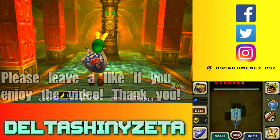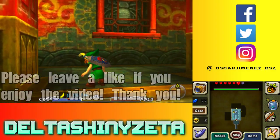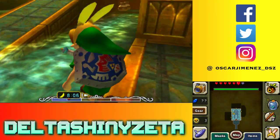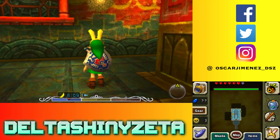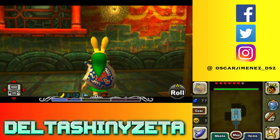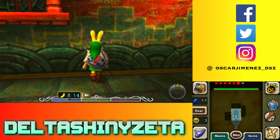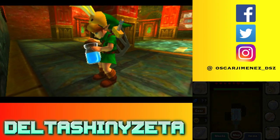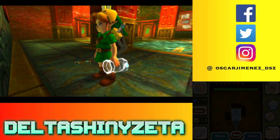Welcome back to more The Legend of Zelda Majora's Mask 3D. In the last episode we finished up a lot of side quests, and we are actually finishing them up in this episode as well. We've got quite a lot to do, so what we're going to do here is approach those patches of soil you see right there and release your bugs — they will actually go up the patch. Just give them a second, it tends to work that way.